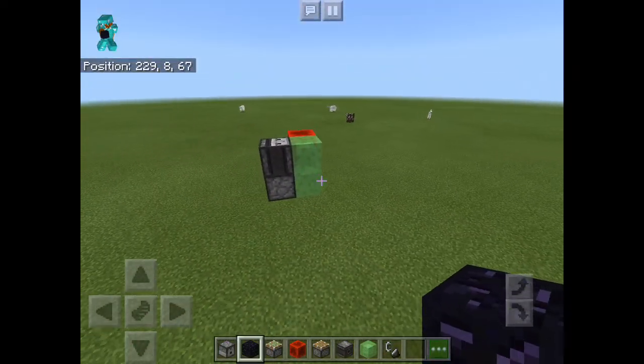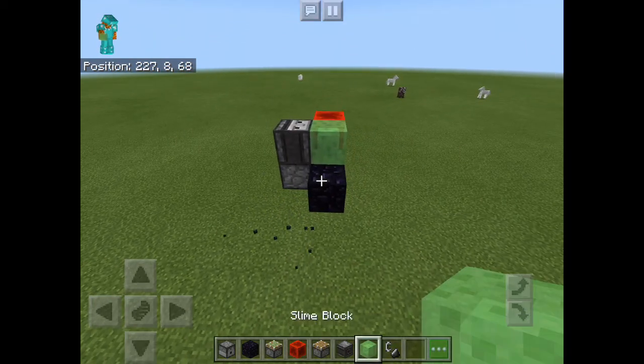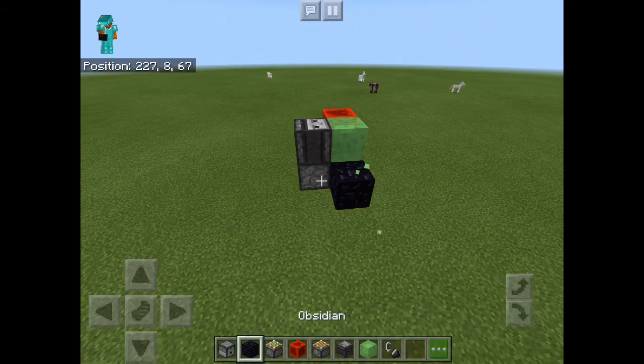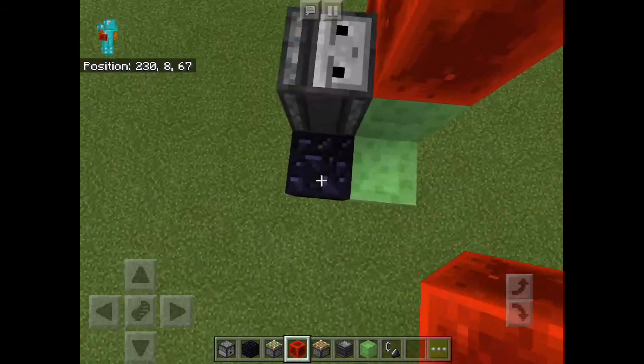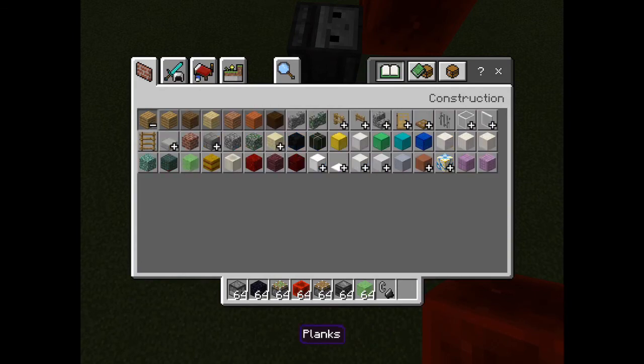If you want to do something a little more complex, you could actually turn this into a TNT cannon. The way you do that is with a simple design like this, with somewhere for you to stand.